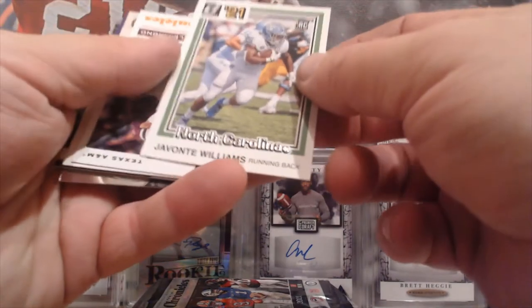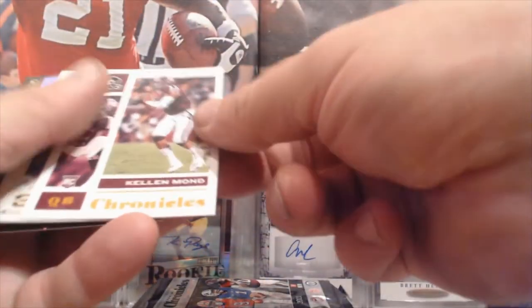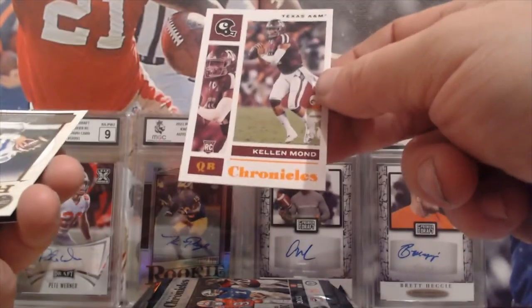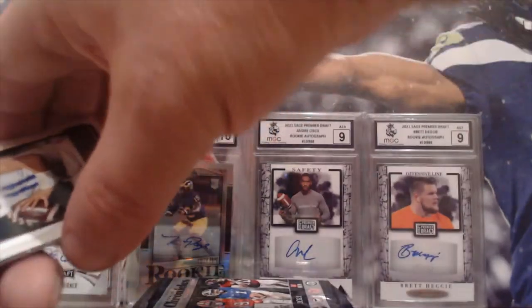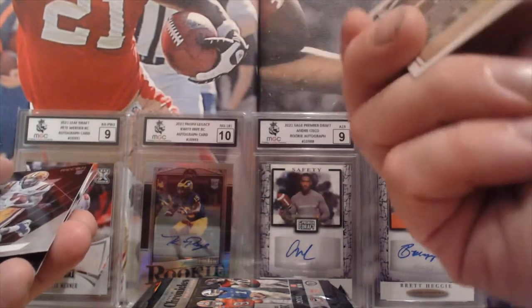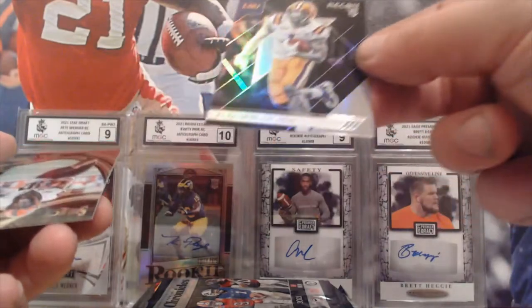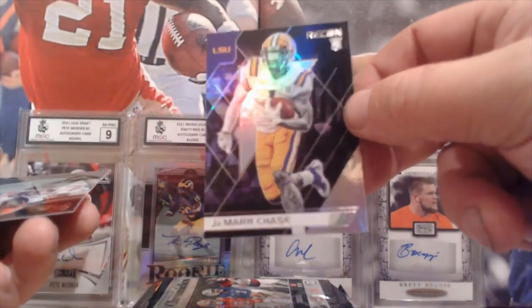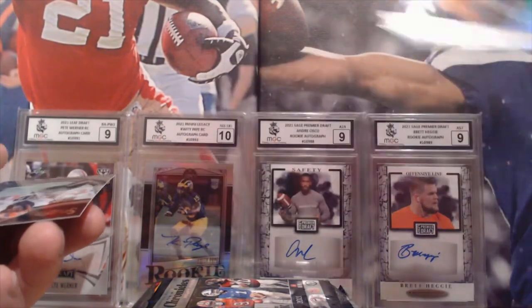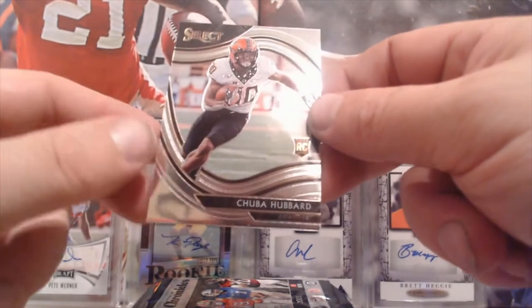From a Flex pack, it's Terrence Marshall Jr. We've got a Gifonte Williams from a Donruss pack. From the Chronicles pack, it's a Caleb Mond. From Legacy Rookies again, it's a Kyle Trask. And I'm not sure what pack this one is from, but it says Jamar Chase — it's got Recon at the top corner. From a Select pack, we've got a Chubba Hubbard.